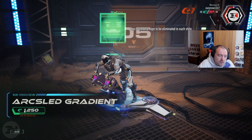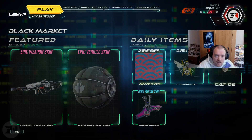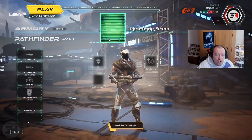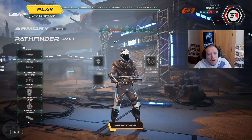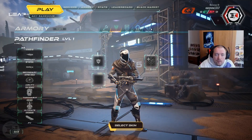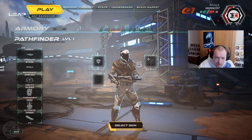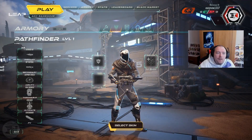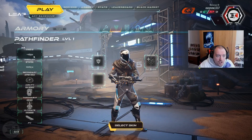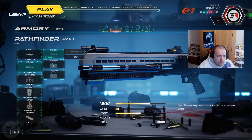So far the customization looks fine and great, but not super incredible — we'll have to wait to see how that plays out. The Armory is where you change up your characters, and this is the most important part. There are four different classes: Pathfinder, Titan, Wraith, and Tech Ops. Pathfinder has an AR and a shotgun to start off with — pretty decent weapons.